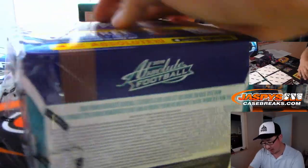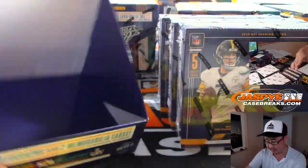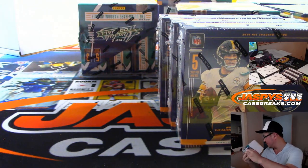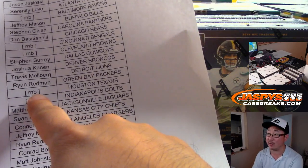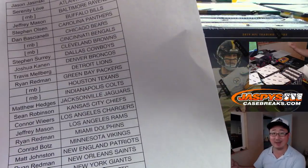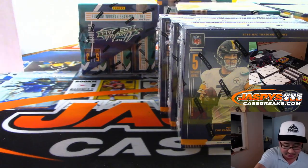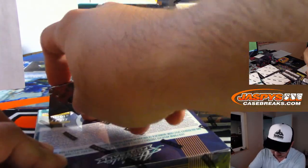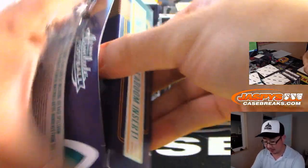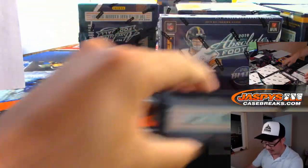I think every once in a while there are points that pop out of here. If there are any points, we'll randomize them to one person in the break. If it lands on a number block team, I'll randomize the names in the number block to see who gets the points. Pick your team 4 is in the store, so go and get that.